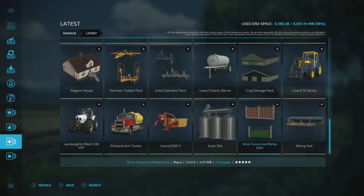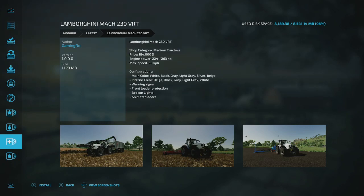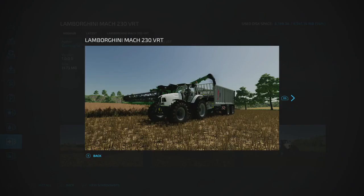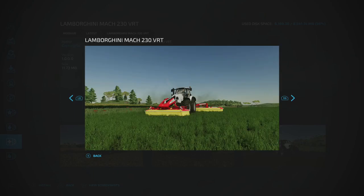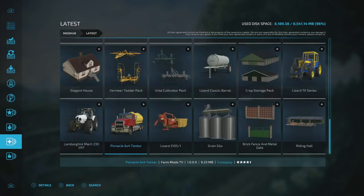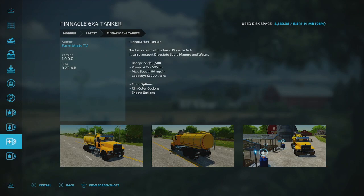The Lamborghini 230 by Gaming Flow has been around forever — basically a Deutz tractor in white, but now you can change the main colors, which you couldn't before. You also get interior options, warning signs, and front loader protection so you can actually put a loader on it. Old school Lamborghini fans should check it out.